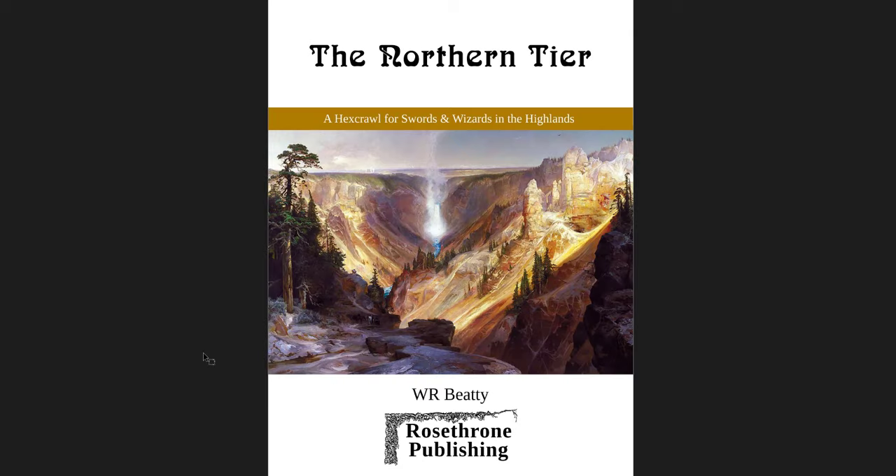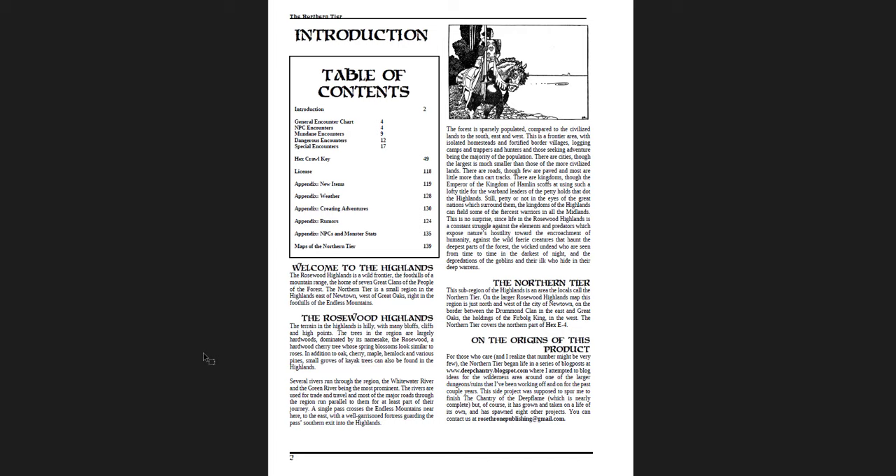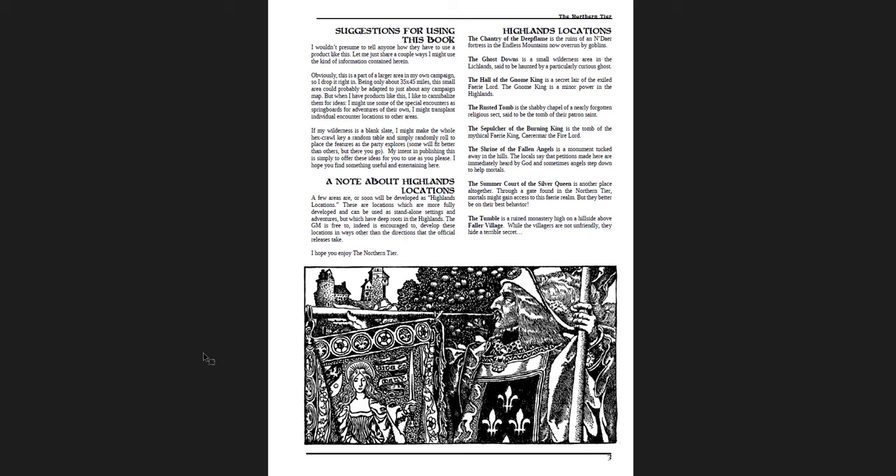The next thing I wanted to look at is really cool — it's 147 pages, the Northern Tier. It is all, as far as I can tell, by the work of W.R. Beatty, and there's some public domain maps and art. But it's a lot of work, a lot of writing, and the composition of this book is really good. The public domain art has been worked into it in a really natural way. It doesn't feel like a lot of public domain art often feels when it's put into a book — kind of squished in and not fitting the tone. Because it's more fairy tale-like and evocative in its prose, it fits with the grand medieval fairy tale art that is used from a lot of the sources it draws from.